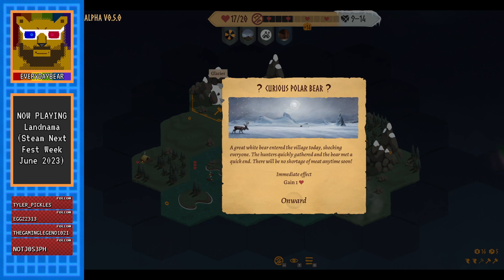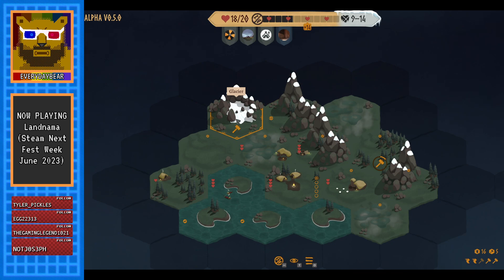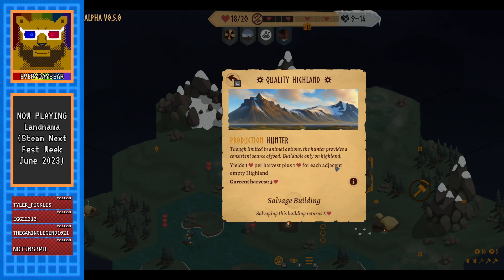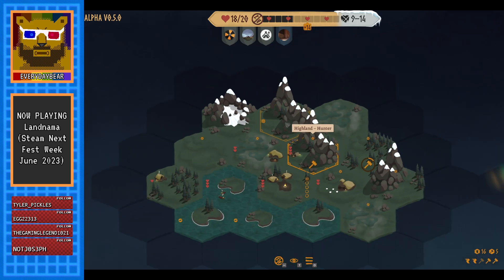There's a question mark — curious polar bear. A great white bear entered the village today shocking everyone. The hunters quickly gathered and the bear met a quick end — there will be no shortage of meat anytime soon. We get a heart from it. There's math involved here. I presume this hunter icon is just indicating that the hunter uses this tile — let's not build on there.